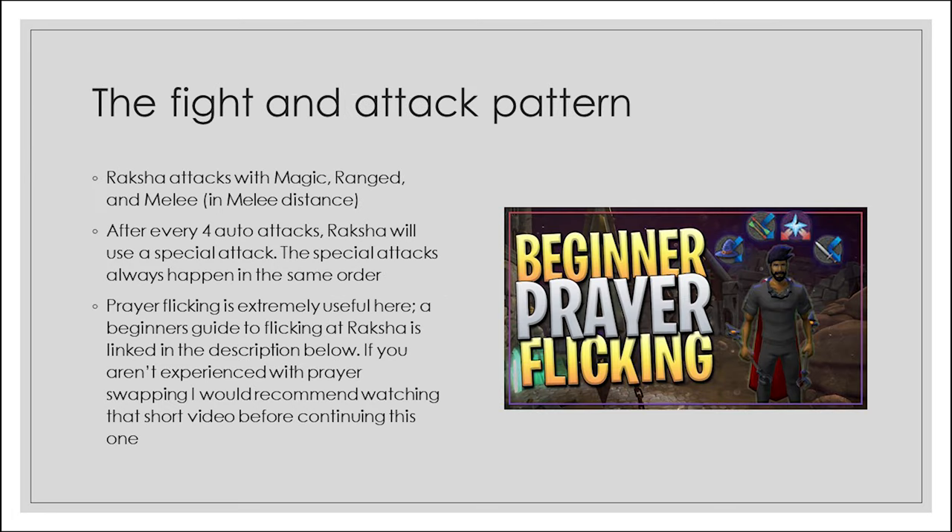Now that we've covered basics and gear setups, it's time to look at the fight itself. Raksha attacks with magic, ranged, and melee in melee distance. After every four auto attacks Raksha will use a special attack, always occurring in the same order. Prayer flicking — swapping prayers according to what's hitting you — is extremely useful here. A beginner's guide to prayer flicking at Raksha is linked in the description below, and if you're not experienced with prayer flicking I'd recommend watching that short video first.